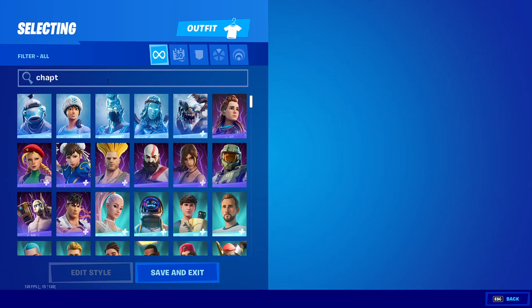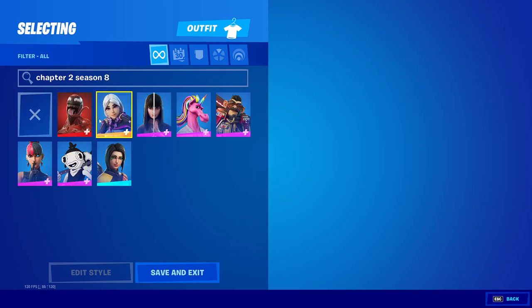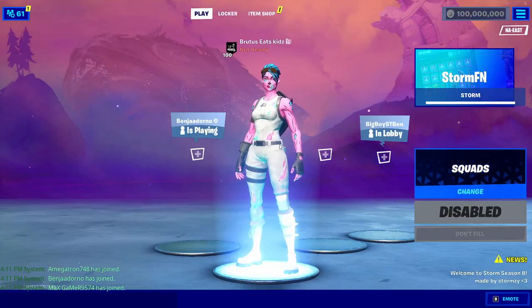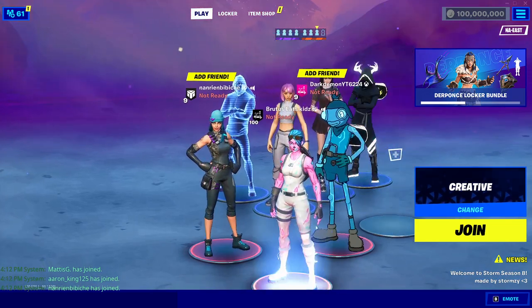Hey guys, welcome back to another video. Today I'm going to show you how to get a private server in the brand new Fortnite Season 8. This private server will let you get every skin and every emote in the entire game, and you'll also be able to join your friends with all these skins and emotes. You can use all the new skins in the new battle pass, including the Tier 100 Carnage skin, and show them off to your friends.